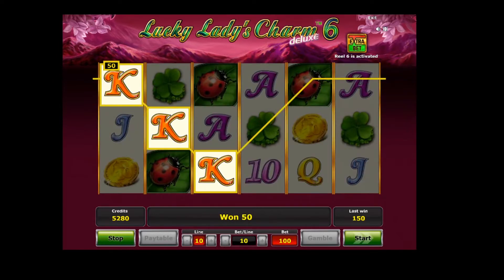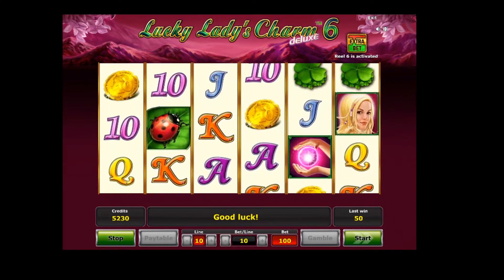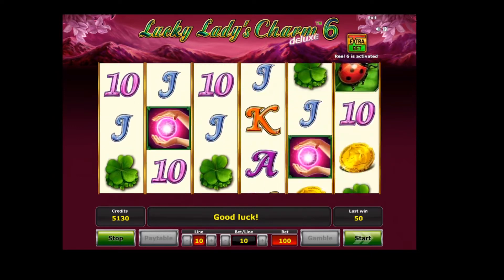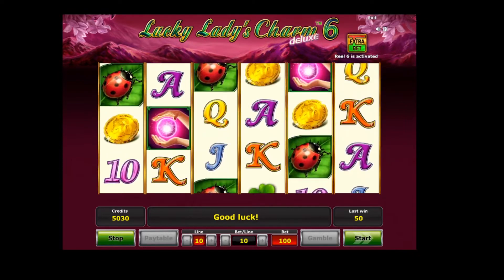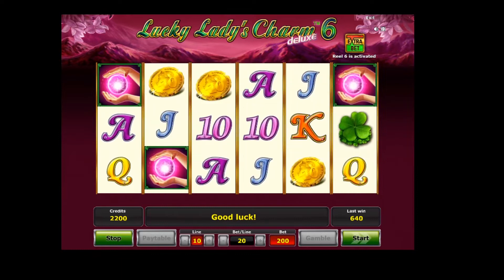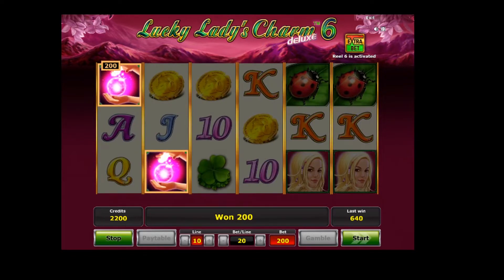The Lady symbol is wild and replaces all other symbols except for the Scatter, and it doubles the winning combination on top of that. What I find very funny, almost irritating, are the sounds when the Scatter Pearl symbol lands on the grid. Listen to this now. The sounds are definitely just like out of an arcade game from the 80s.